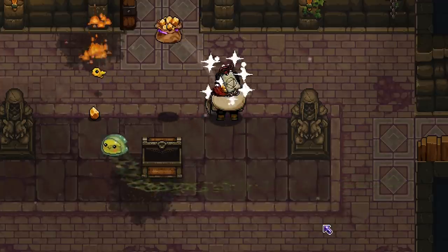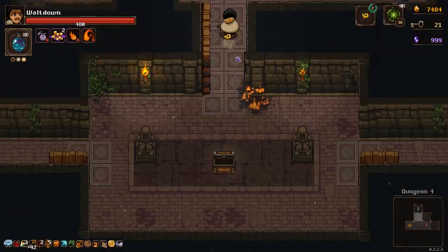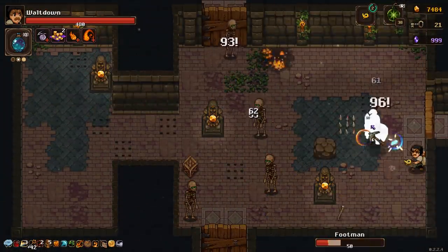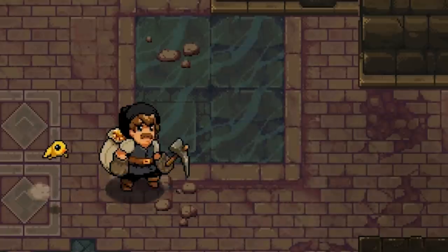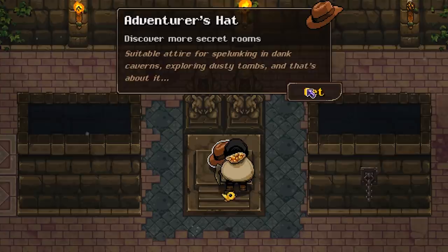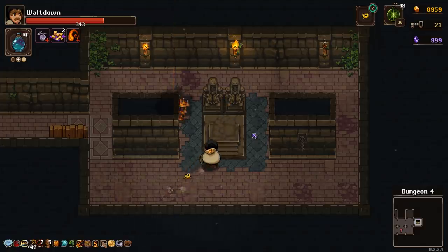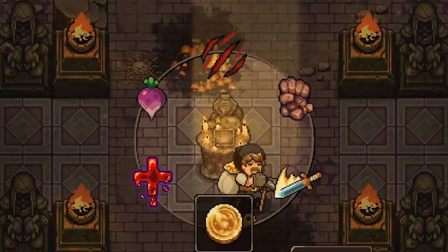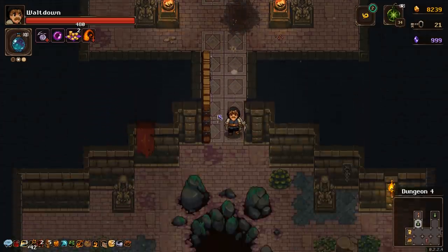Hey look a curse removal. Did we get rid of the fire sky thing? Nope. The shop is just not my friend today. I guess I probably shouldn't complain considering I've got 38 bombs and 21 keys currently. So that should keep me well stocked moving forward. Another curse removal? It's still the wrong one. On the adventurer's hat that means more secret rooms which I haven't been finding very many of at all. One final shrine before we fight boss number two. We're going to take some extra gold for an extra curse. I'd really like to get rid of rain of fire but it doesn't want to go anywhere.